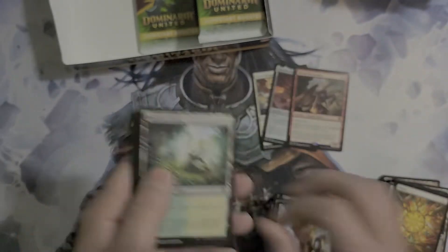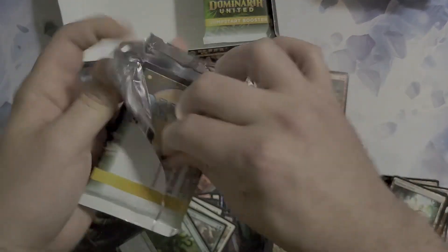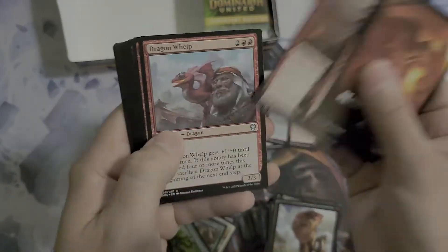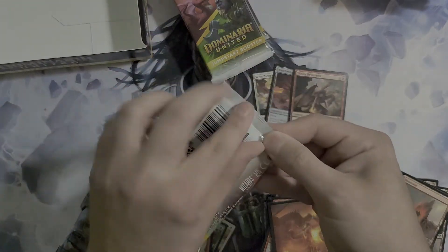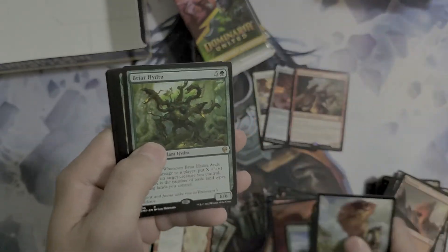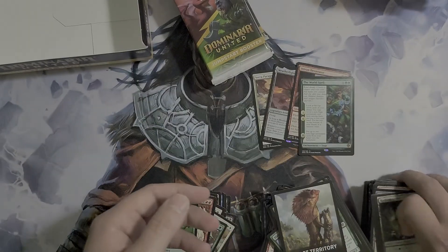Got a Briar Hydra and a Herd Migration — not the greatest. Alright, we got Ready to Attack. We have the Elder Dragon War and a Ragefire Hellkite. Alright, last couple packs. Got Beast Territory — and again Briar Hydra, killing me with these. And the Worldspell for a mythic — I don't think that's the greatest one.